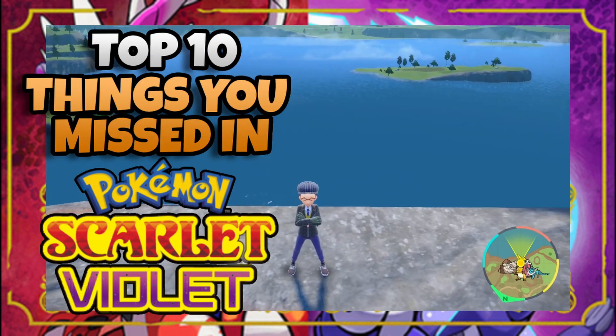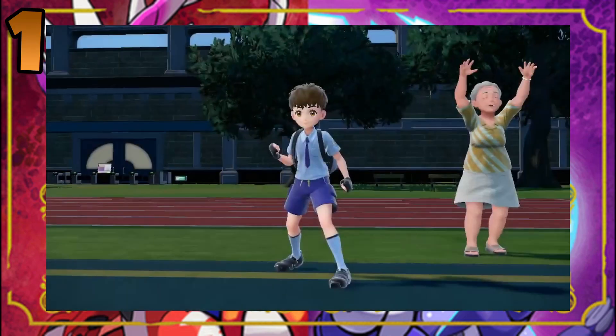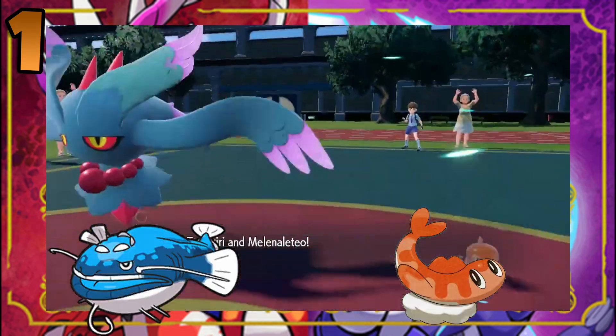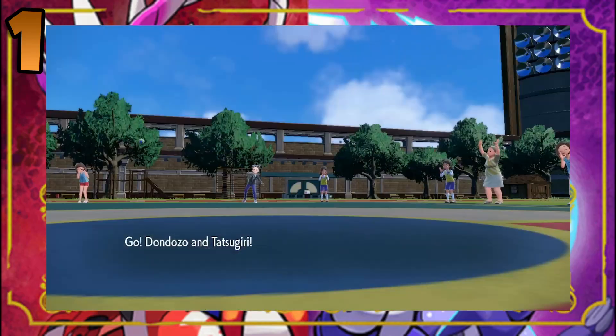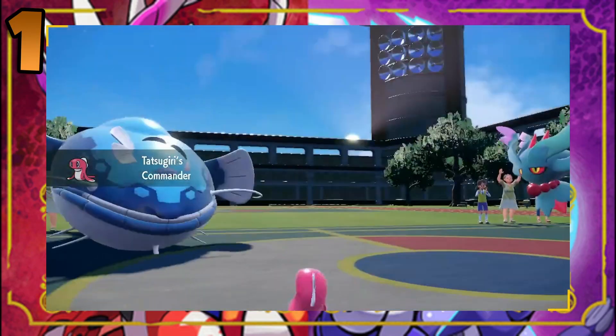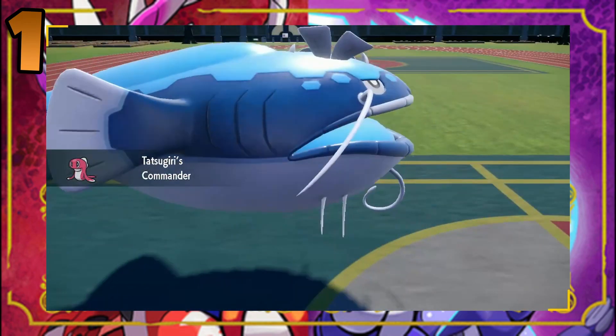Without further ado, let's get into the list. The first thing you didn't know is a secret move related to the Pokemon Dondozo and Tatsugiri. If you enter a double battle using these two Pokemon, Tatsugiri will hop into Dondozo's mouth using its Commander ability.